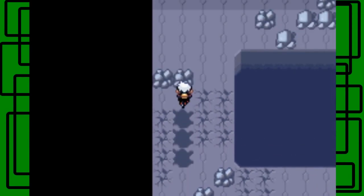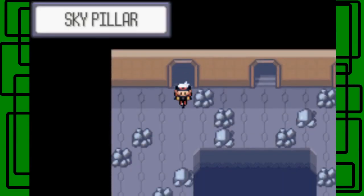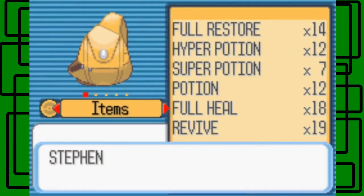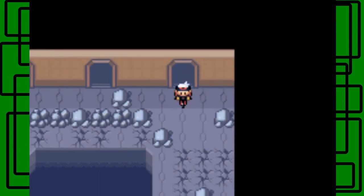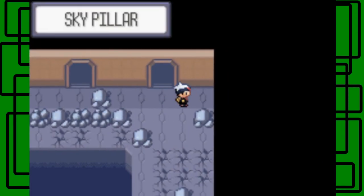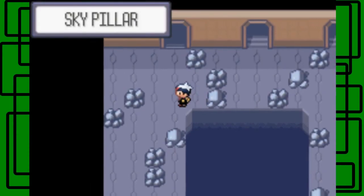Oh my gosh, this is so hard. I hate this — this is dumb. There we go, I got it finally! Nice. I don't want to fall through that stupid first floor. My Repel wore off of course. I'd rather it wear off there instead of in the middle of a puzzle where I'm trying to use my Mach Bike across these cracked floors. Okay, so this one — nope, I messed it up. Oh yeah, this sucks. I'm going to scoot to the right. There we go, nice. I almost had it on my second try basically, but I messed it up.